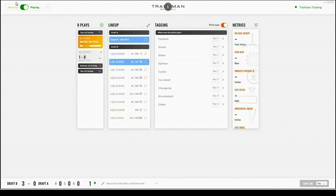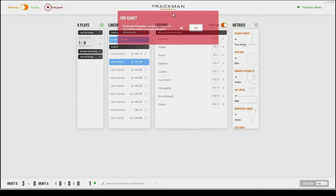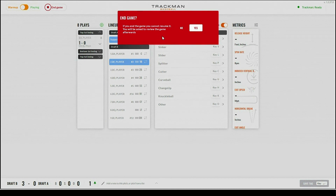Now that we're ready to end the game, we can switch from playing to warm-up and you will see the end game option appear. It will ask if you'd like to end the game — if you end the game, you will not be able to resume it. You will then be asked to review the game.